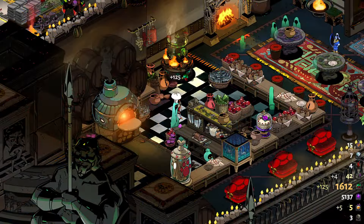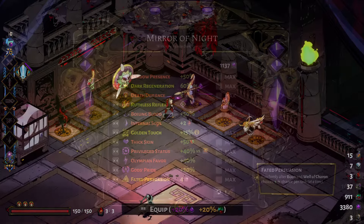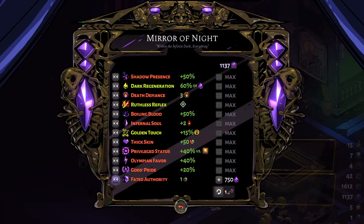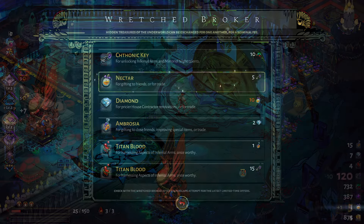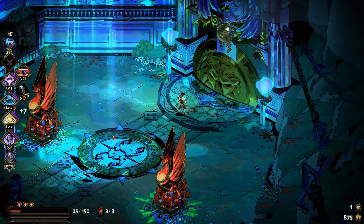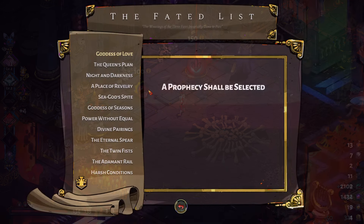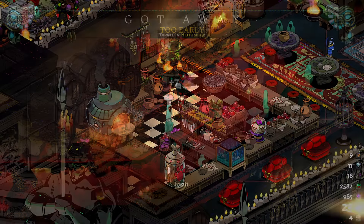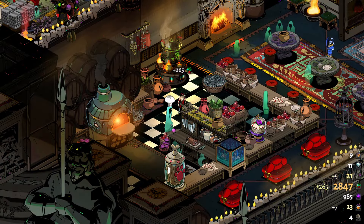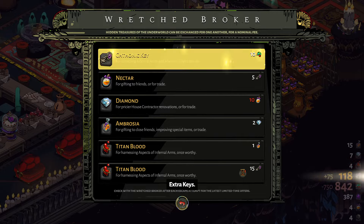Now we talk about getting Chthonic keys. They are mainly used for unlocking the infernal arms weapons and unlocking new abilities from the Mirror of Night, but can also be used to gain other resources by trading at the wretched broker. They are rewarded from chamber rewards and you can buy them at the Charon shop during runs. You can also get them from completing some prophecies. Fishing in Asphodel and turning them into the head chef will grant you keys, and they are also obtainable from the wretched broker.